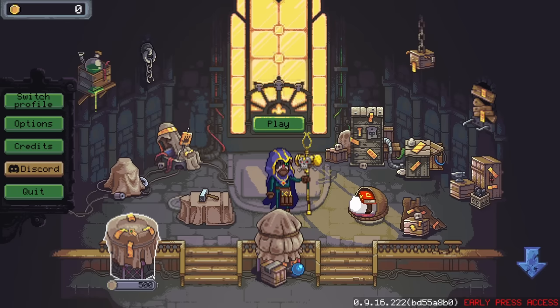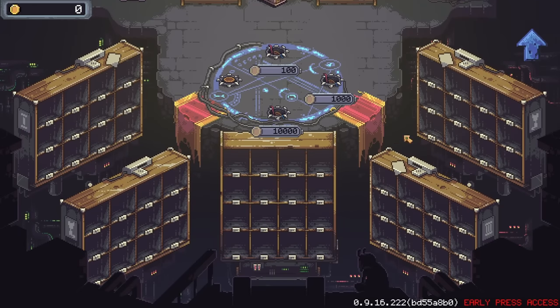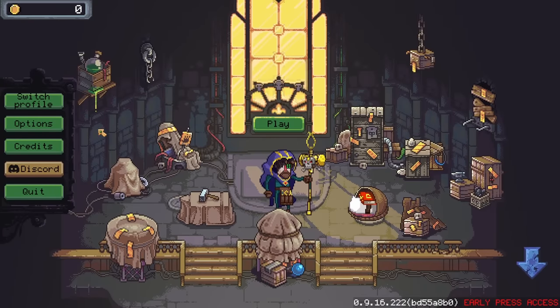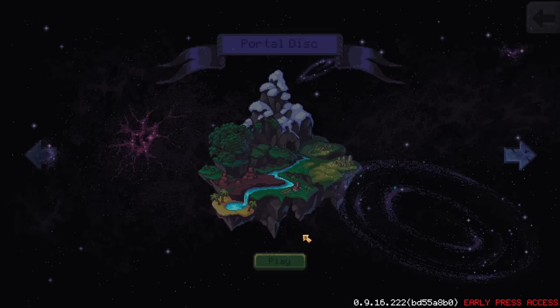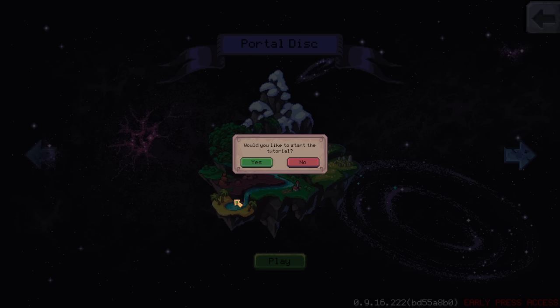It looks like we're starting completely fresh, and we've got a lot of things to unveil here. I gotta go back and do the Wall World DLC — that's the other thing I'm remembering. These are trinkets that I can bring with me that modify the game in some way, which should be kind of fun. We've also got a Portal Disk and a Key Disk, so we've got different places to go, some more maps.